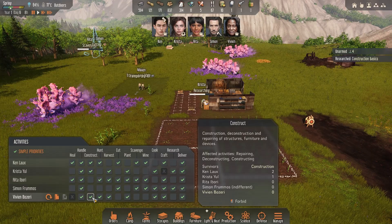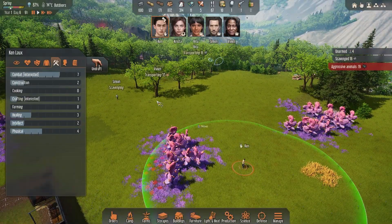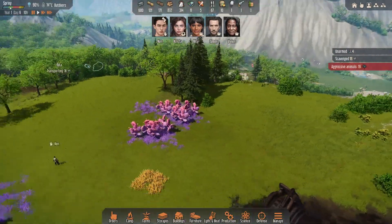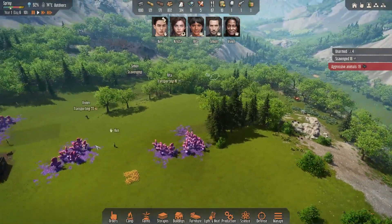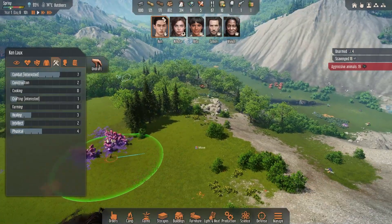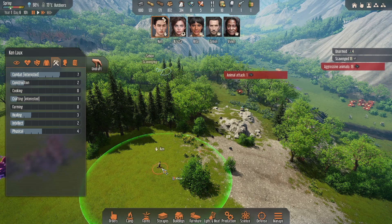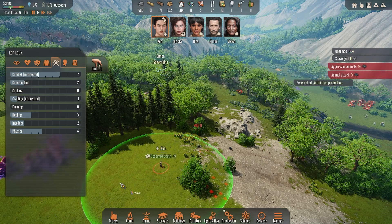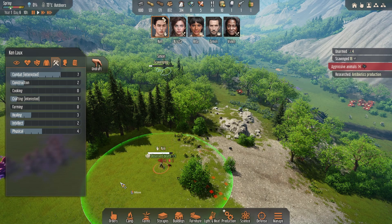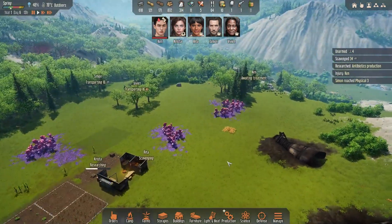Whenever you get the aggressive animal event, take whatever person has a weapon, use the draft command to take direct control of them, and bring them just close enough so they can start shooting at the aggressive animals and pull them out one at a time. You don't want to take them out hunting or they'll get attacked. He's easily able to handle two or three, but when they add up it gets out of hand. Once he's done, just undraft him and he can go get treated immediately.